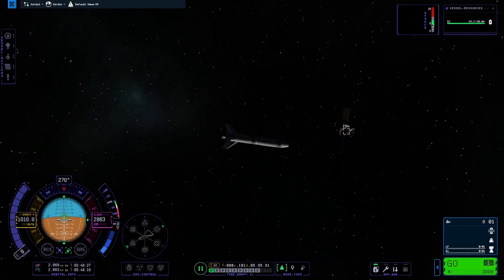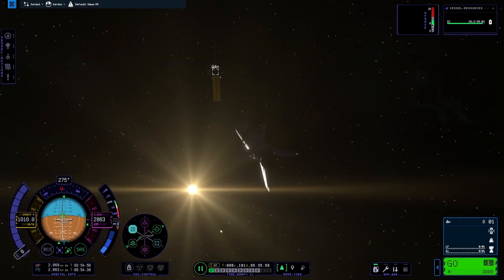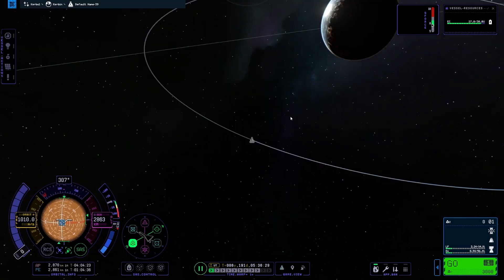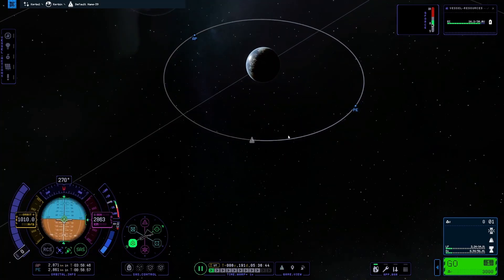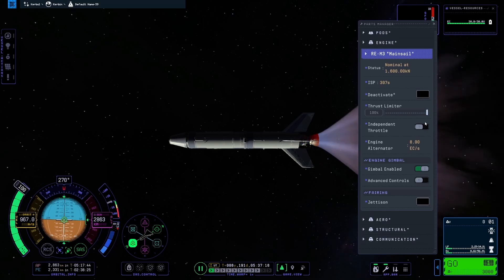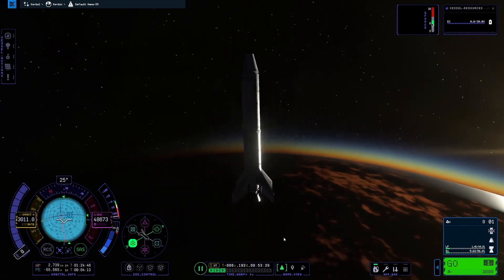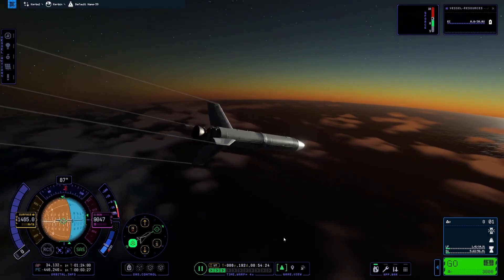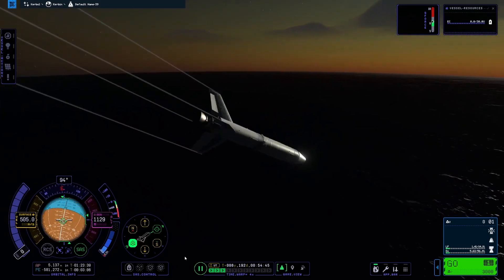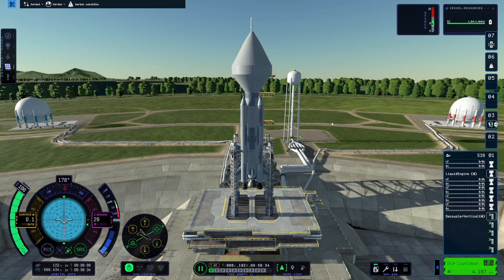I made some fine adjustments and I can see my apoapsis did get off a bit — I didn't even notice as I was doing this mission. But it's close enough. I'm just going to deorbit this booster and we'll be on to the next launch. We are coming in hot — those wings doing their job keeping the nose pointed prograde. Here's our second launch.